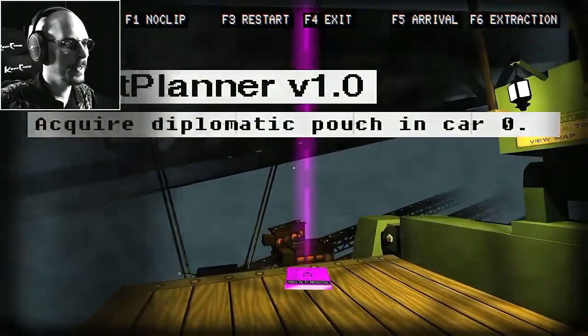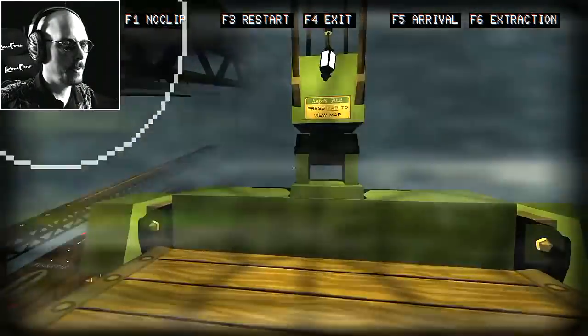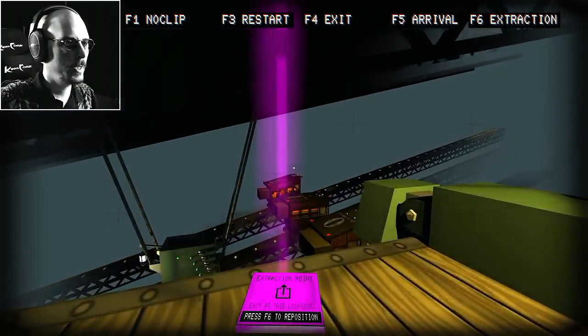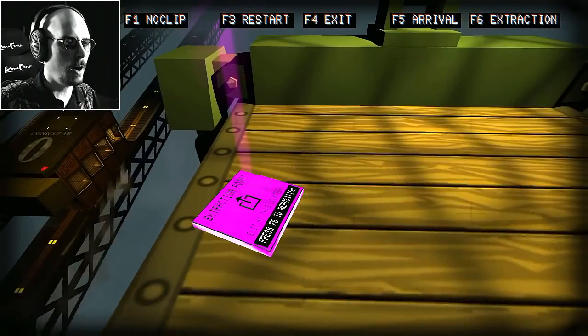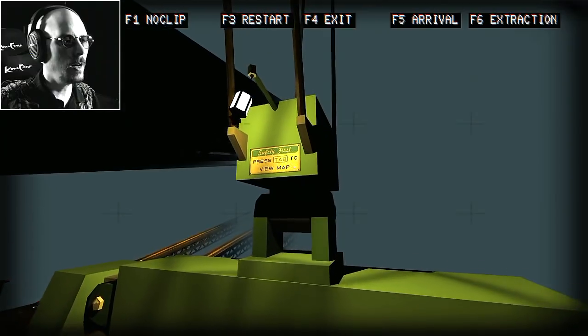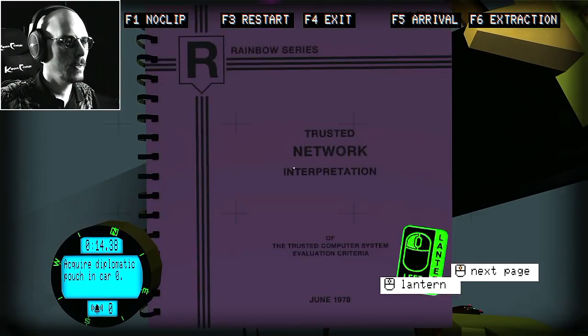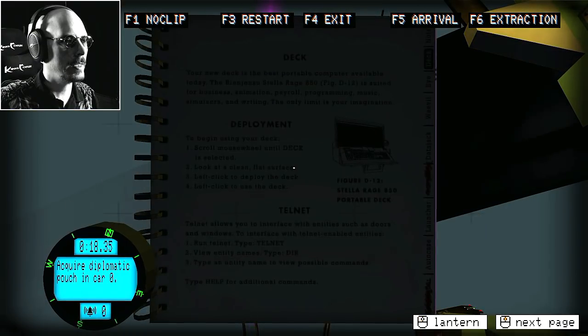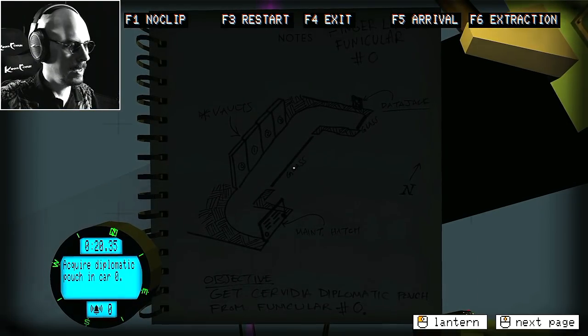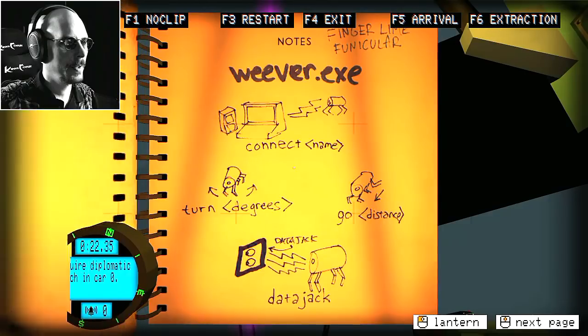Let's see what we got here. Put me in. Acquire diplomatic pouch in car zero. Oh! Train cars! Not car cars - train cars! Press tab to view the map? This isn't the map and I can't see it anyway! Oh, a lantern. I have a lantern for some reason.